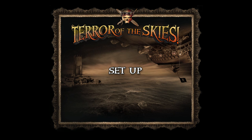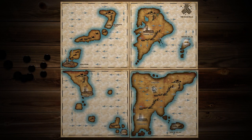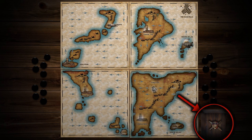First, let's set up the game board. Place four map tiles in any configuration you like. Take ten crew counters each — they represent how many crew members are alive on board your Airship. Place your Airship on any destination, any labeled part of the map. Shuffle all the cards; this is your draw deck. You will always draw from the top of the deck and discard by placing your card under the deck.